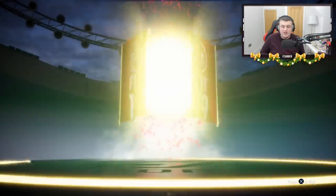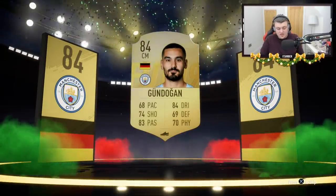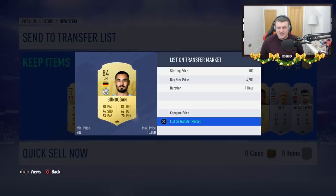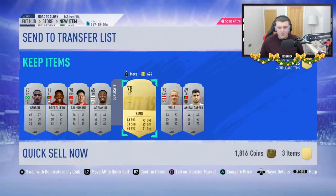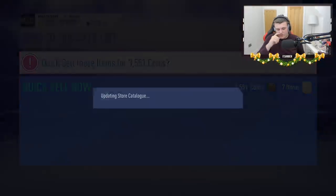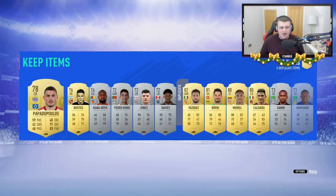We've got another board drop — Gundogan, a very decent one. He's selling for 4.8k — we'll list him for 4.6. We're getting coins here and there, it's looking pretty good. No walkout unfortunately. Thank God we did hit a walkout in that pack — I really did not want to do the rest. We made about 50k roughly from 4,600 FIFA points — I think that's pretty decent. Samir might sell actually — 6.7k on FutBin. I'll list him for 4.6.